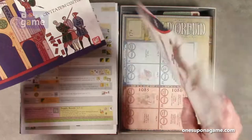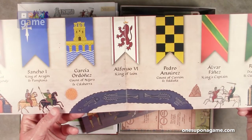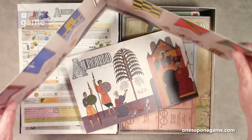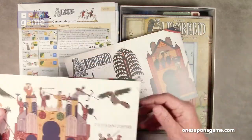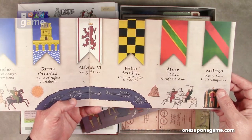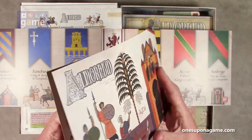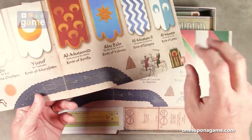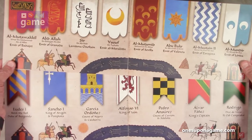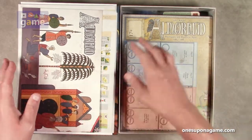Now we've got some foldouts — these are player screens with different flags on them. You put your counters behind them so you can set up things privately. We've got one for the Christian side featuring Duke of Burgundy and El Cid, the Campeador, and then the Muslim side. So we've got the Christian and Muslim sides here, which could really be east versus west.